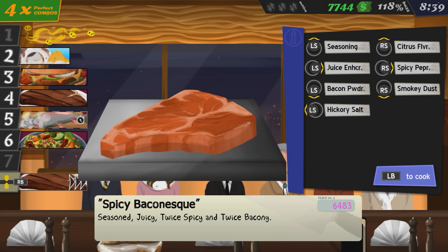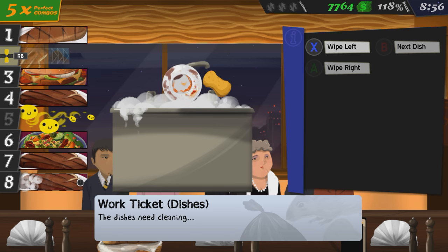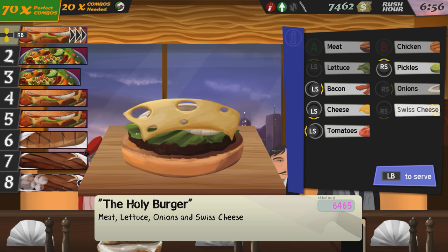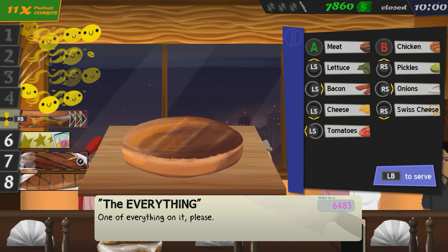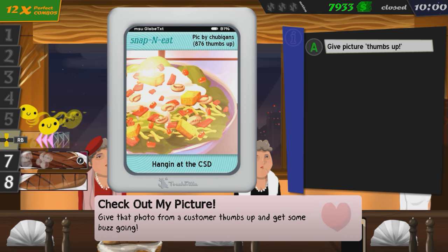For example, cooking steak goes from four different kinds of spices to seven different kinds, and the amount of recipes increases along with that by about three times as much. Burgers might require you to cook chicken patties instead of beef patties, or even skip the cooking stage and just make a very leafy burger. The reward for upgrading these meals is more money, but each upgrade is an added step of difficulty too.